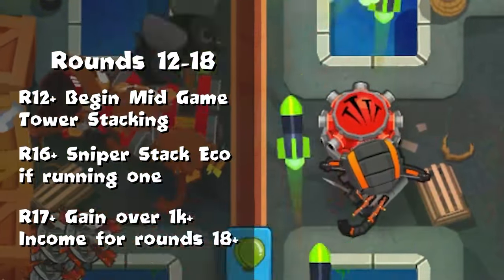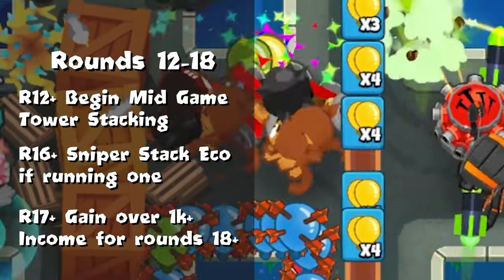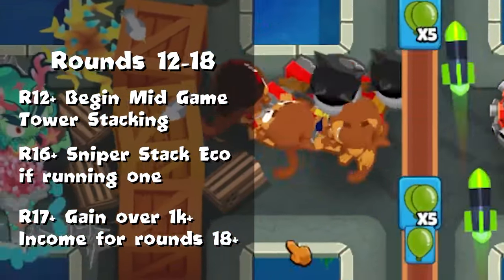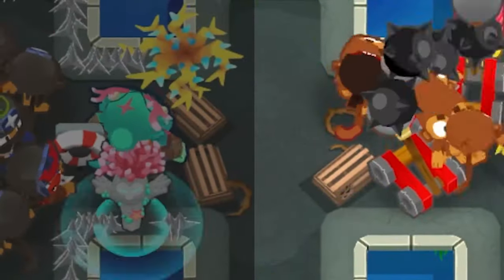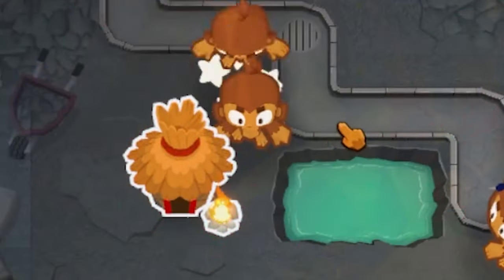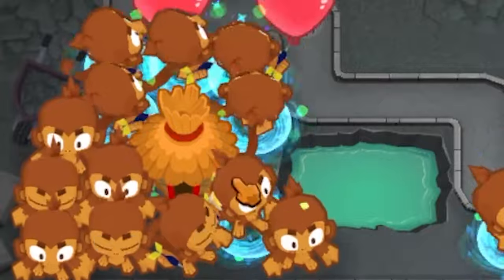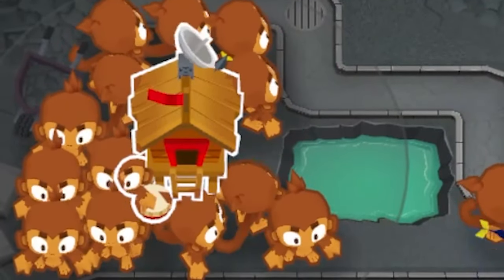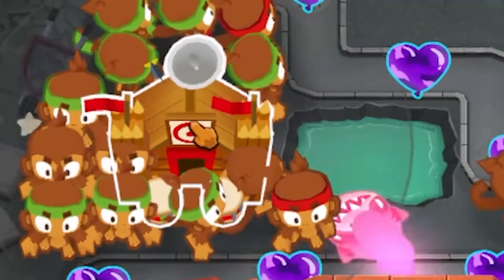Rounds 12-18 is usually when I start stacking my mid game towers, whether that be snipers, ninjas, or another support unit like a Mortar, Boomerang, or even Monkey Ace. Around this time it's also valuable to saturate the radius of the village if you're running it. Going the top path buffs all the monkeys in the radius, and once you have that buff purchased it's good to fill out the rest of the radius so all the monkeys get the buff, stacking it exponentially.